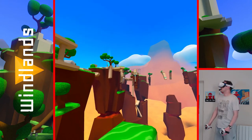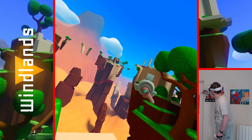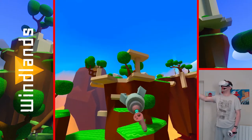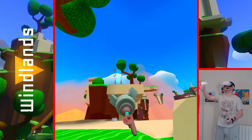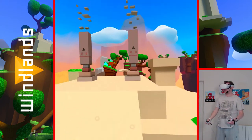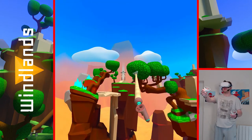So obviously we're going at the moment from checkpoint to checkpoint to get up there. But nice and open world — you can approach this however you want. This initial section wants you to learn the basics of grappling and swinging, which in these sections is pretty fun.